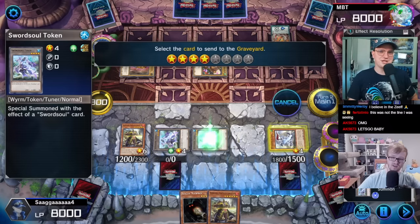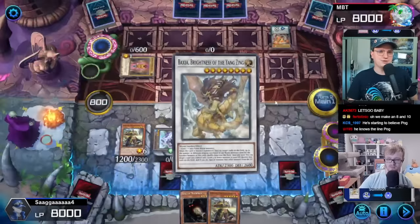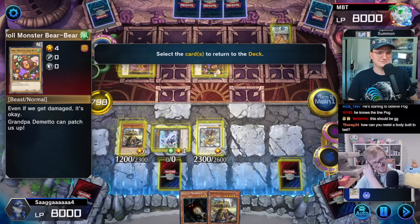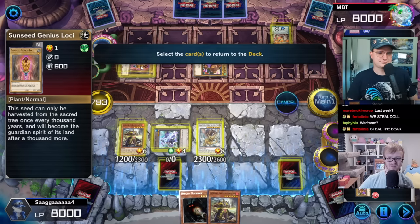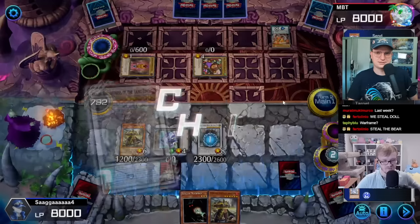We'll do a little bit of this. We have to pivot here. You wouldn't hurt Doll Monster Bear Bear — he's a bear. Even if we get damaged, it's okay. Grandpa Dometo can patch us up. I'll select another card I think. We'll target that one. We'll activate the Taya effect — why not?